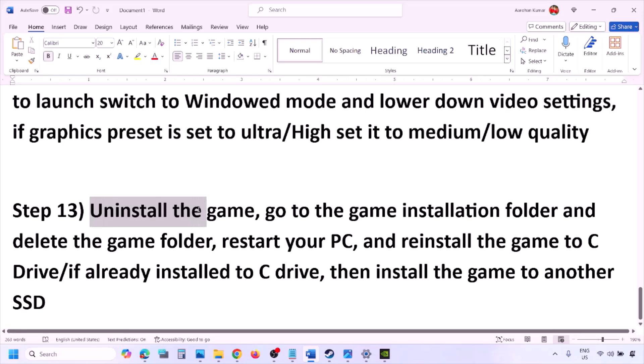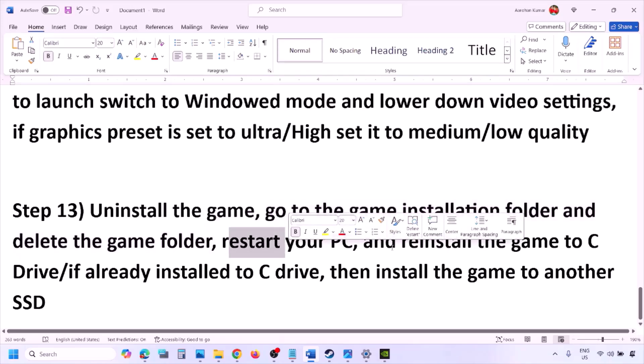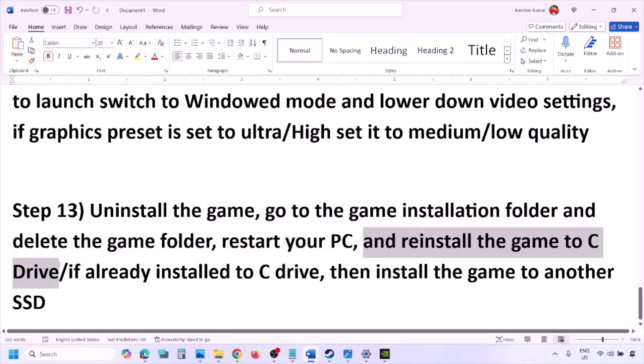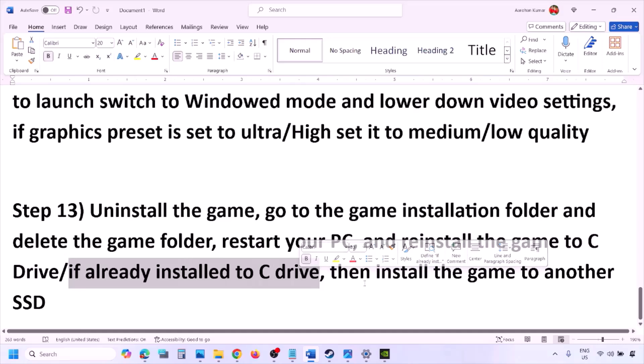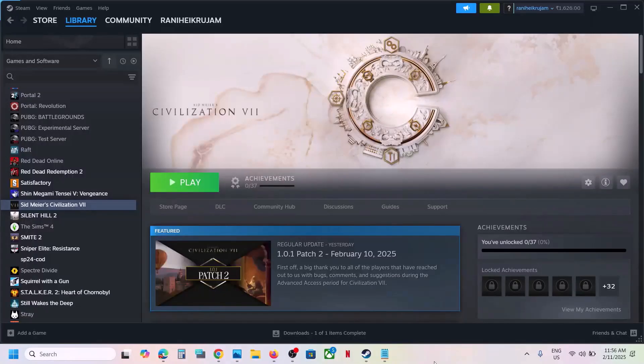The last step is to uninstall and reinstall the game. If nothing is working, go to Steam, right click the game, and click Uninstall. After uninstalling, go to the game installation folder and delete the game folder, then restart your computer. Try installing the game to the C drive. If it's already on the C drive, try installing to another SSD. One of the steps shown in this video should help you run the game successfully. Thank you for your time — please like this video and subscribe to my channel.